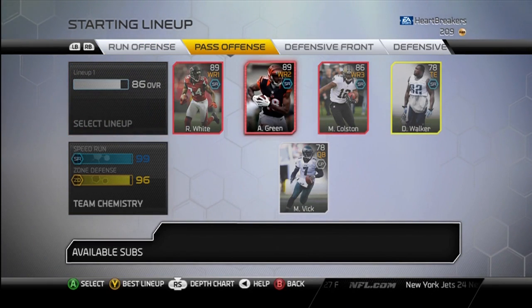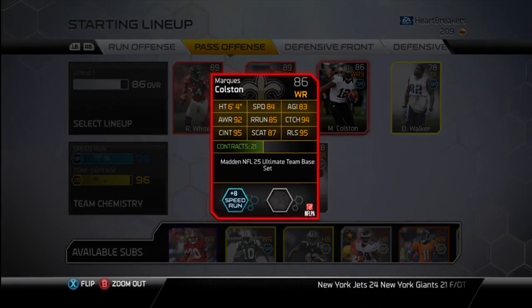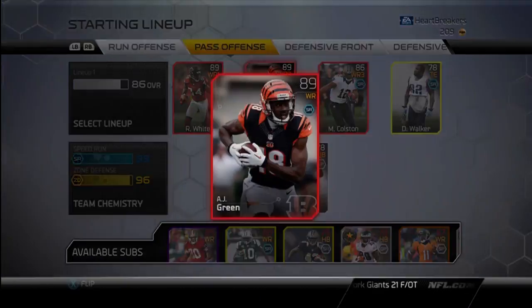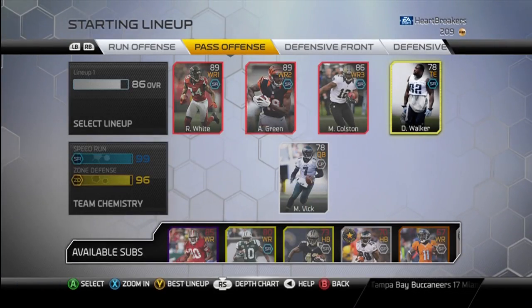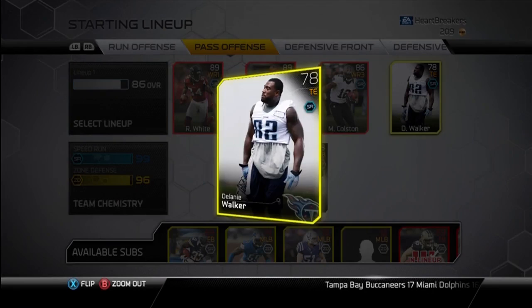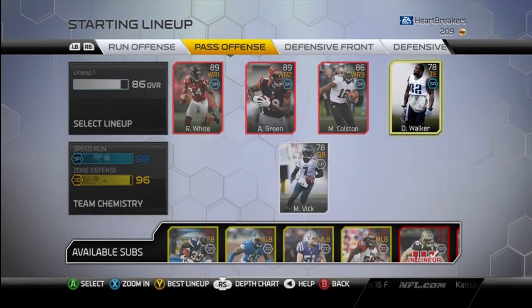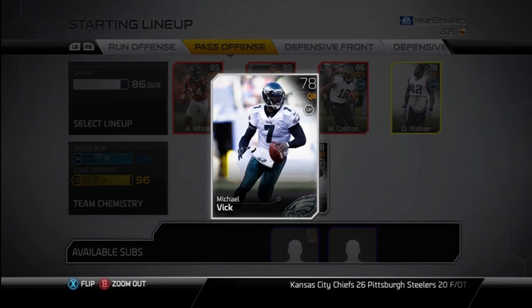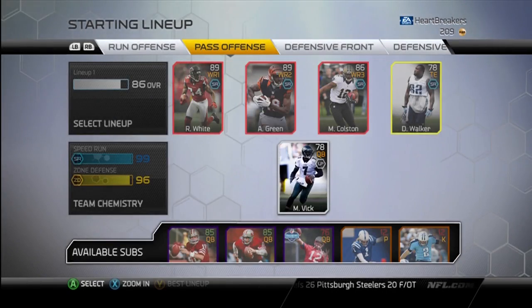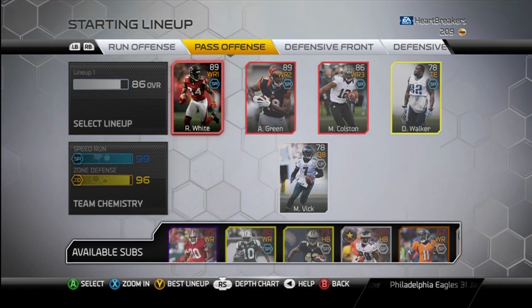Here at wide receiver we've got Roddy White, A.J. Green, and Marcus Colston. Colston, Roddy White, and A.J. Green all give plus 8, I believe — plus 8 and plus 8, yes. The only thing I would change is I have Delaney Walker at tight end, who gives plus 8. But you can also get Jimmy Graham, which gives plus 10, 11, or 13 — I'm not quite sure — which allows me to still use Michael Vick as my quarterback and still have the 99 overall speedrun.